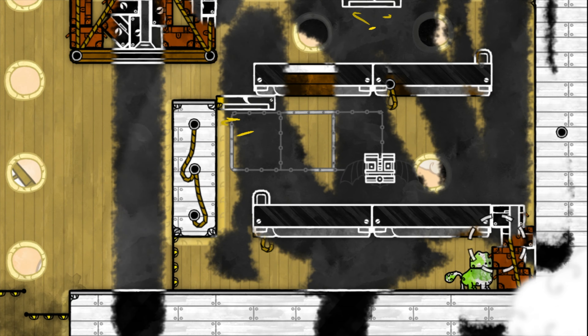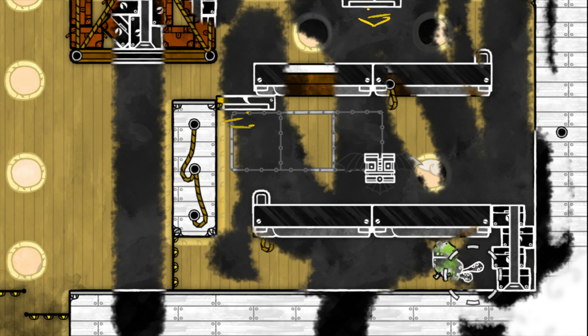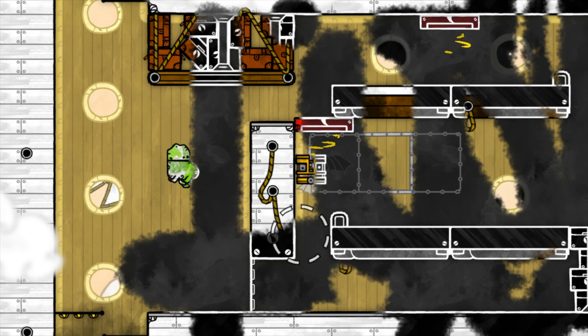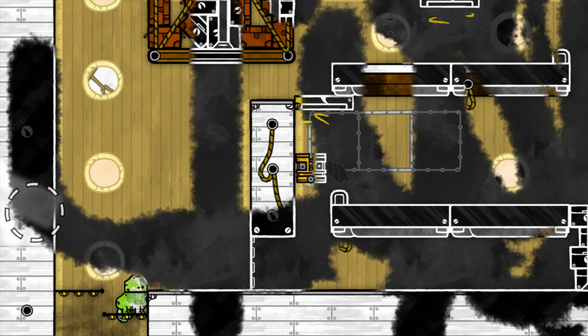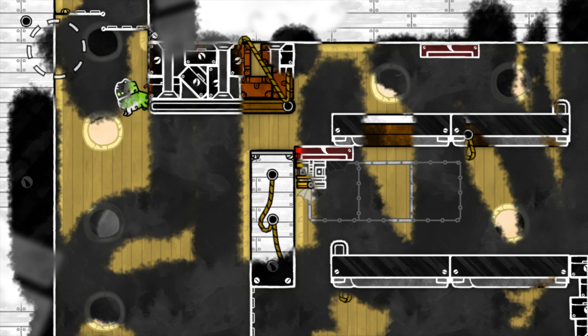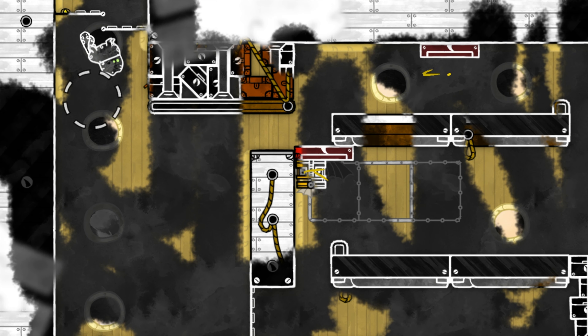For example, in the normal view or in the foreground, you cannot get through an area because there are walls blocking you. But when you paint yourself into the background — guess what? No walls. You can walk right through. This is the kind of thing you will be presented with in this game.